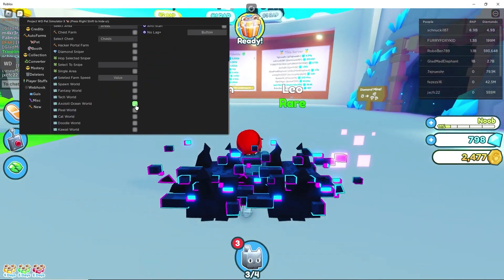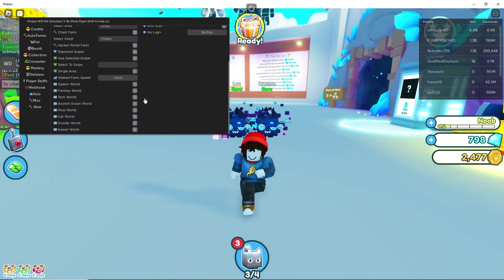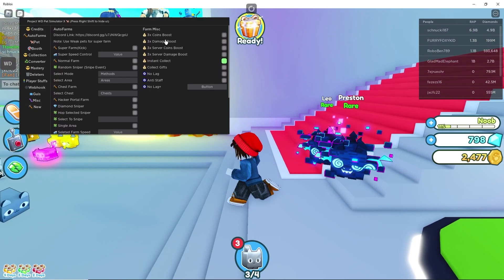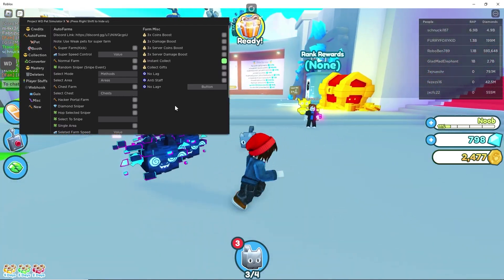If you go to auto farm you can see there are a ton of options. Your super farm kit you can configure exactly to your liking. You can go to the different worlds if you wish, and you can set up no-log and all the farm miscellaneous options as well.